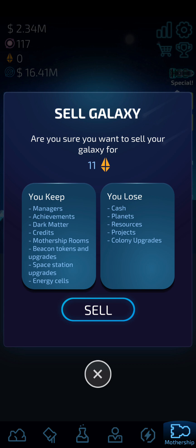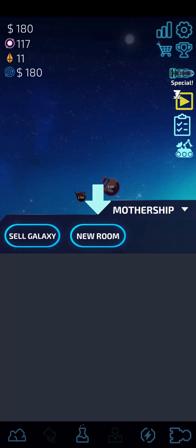It asks: are you sure you want to sell your galaxy for 11 tokens? You keep managers — that's great, I actually thought we'd lose the managers. You also keep achievements, dark matter credits, mothership beacon tokens, upgrades, and energy cells. You lose cash, planets, resources, projects, and colony upgrades.